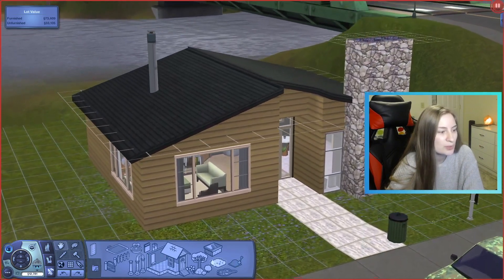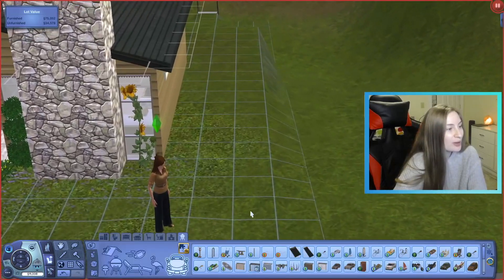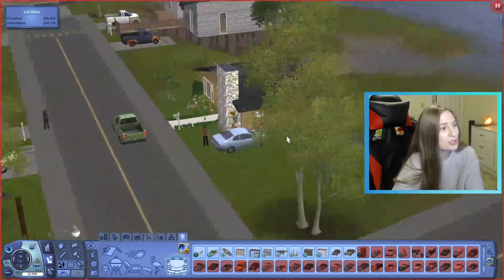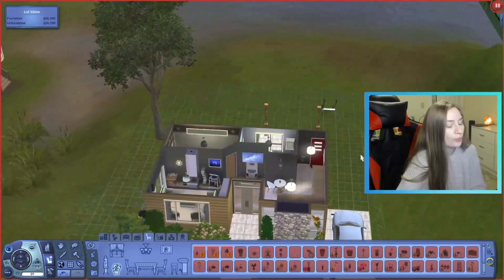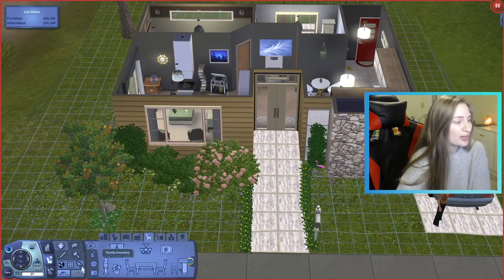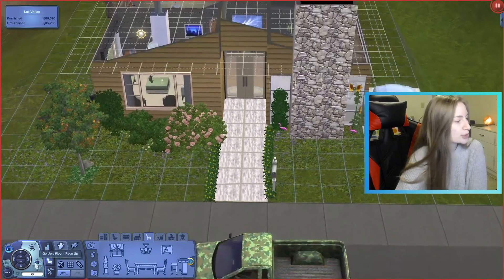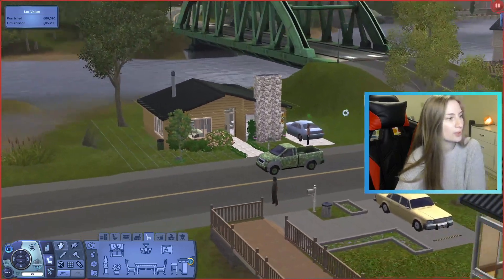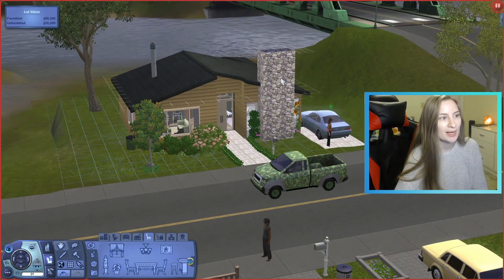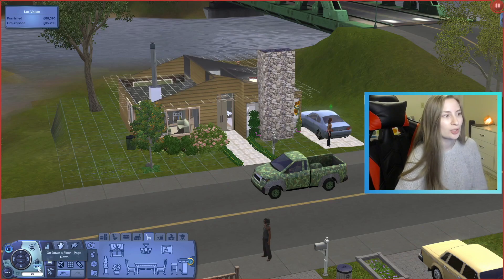I'm going to use the rest of the budget for the outside — we can do some sprucing up since we don't have any trees or shrubs. I also forgot that Sims 3 has cars — we could give this lady a car. We're down to zero dollars exactly. All in all, I feel like I kind of failed this challenge because I could not figure out the bathroom. The chimneys now look kind of like an eyesore with two of them, but we're not redoing it.